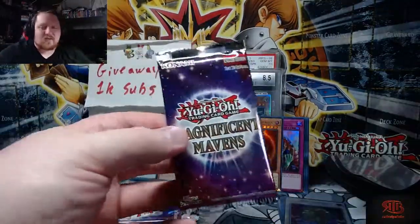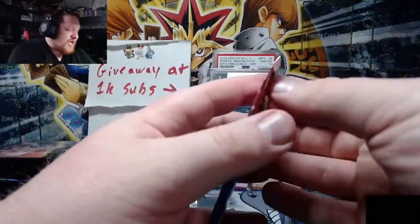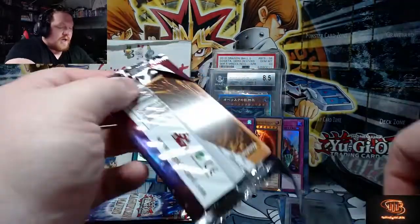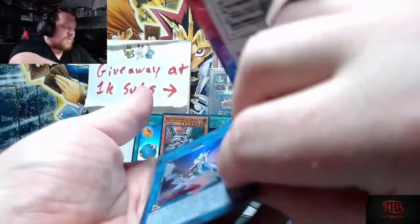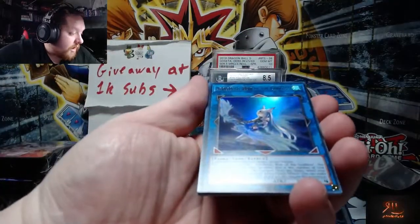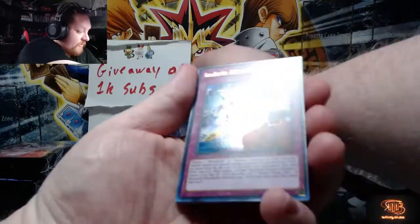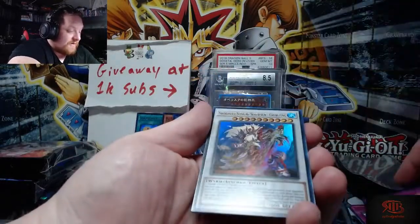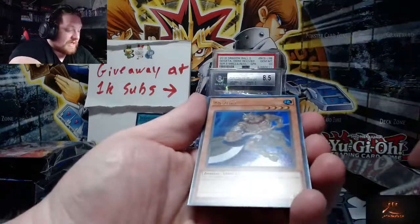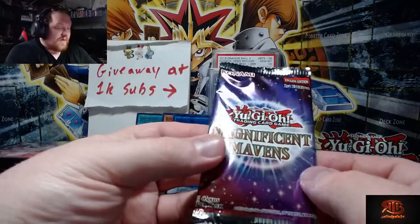Two packs left guys. We're trying to hit 750 subscribers by the end of the month — if you haven't already, hit that subscribe button, share the video or the channel with a friend, family, your social medias, whatever — let's get to 750. I already looked. Appaloosa — that's nothing good. We got some crazy stuff. Unless Appaloosa isn't good anymore — correct me if I'm wrong, it used to be alright. This is the last pack of the video.